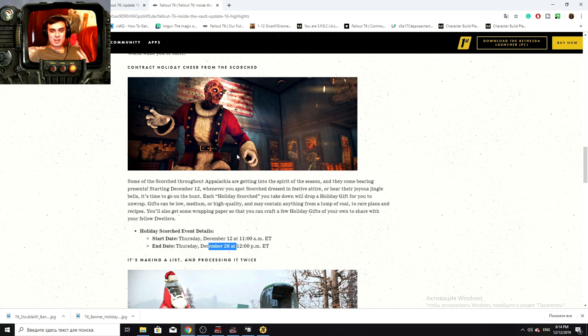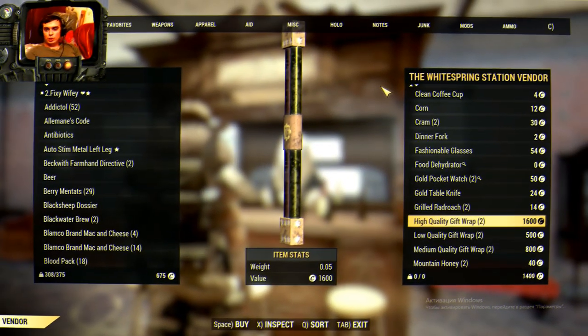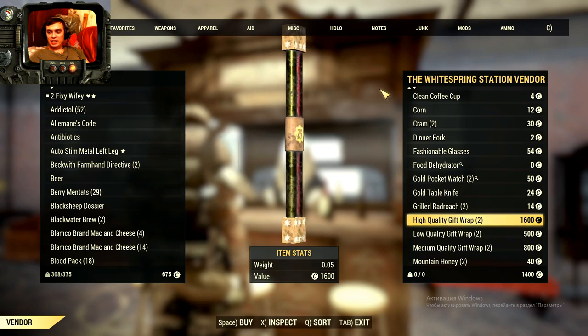This is a big thank you from the developers. So when you kill these guys you get holiday gifts — now we know you can get a small one, medium one, and a large one. I wonder if you can get any others. Let's check if I can craft my own gifts.